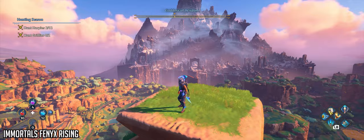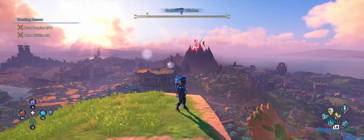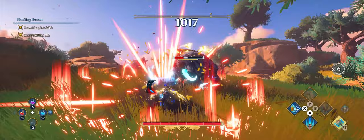Immortals Fenyx Rising surprised me when it came out. It's a sort of cross between Breath of the Wild and Assassin's Creed and does both surprisingly well, while also feeling like its own game with a unique sense of humour and art style. The HUD and gameplay are both in 21x9. I ran the game at very high settings but not max and it seemed to sit between 50 to 70fps.